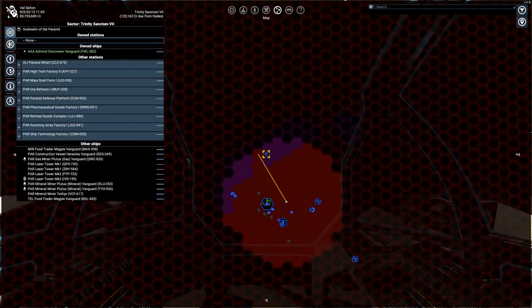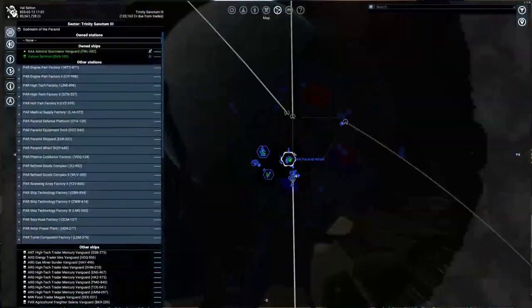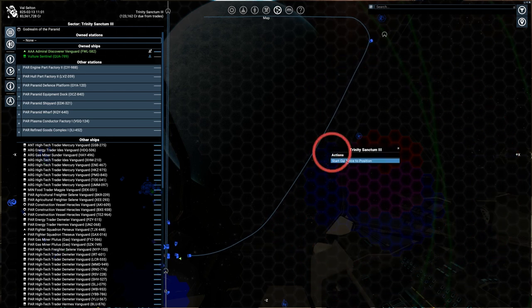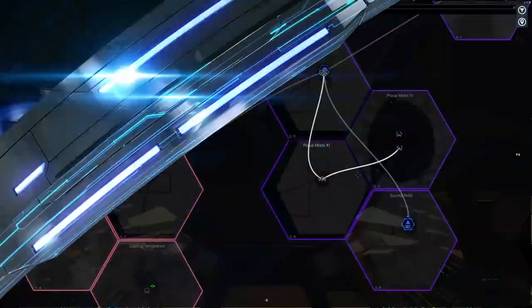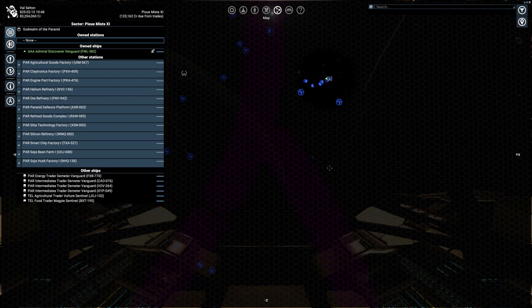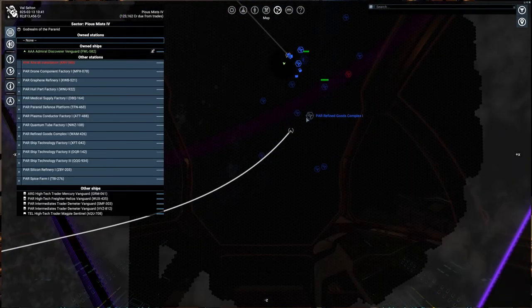Fifteenth, in Trinity Sanctum 3, near the local highway on the bottom right there is a mining zone — on the edge of it you can find the data vault. Sixteenth, in Peon Mist 11, it is right below the Peon Mist 4 portal, exactly where the mining zone starts.